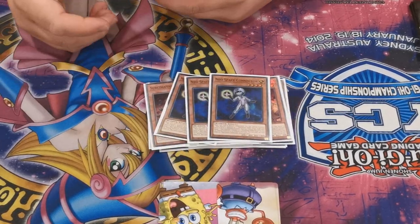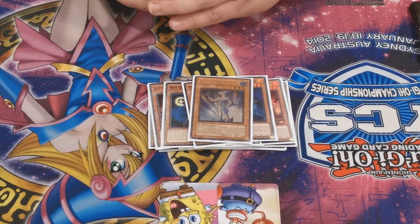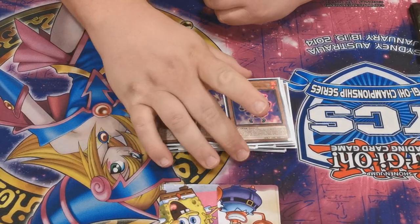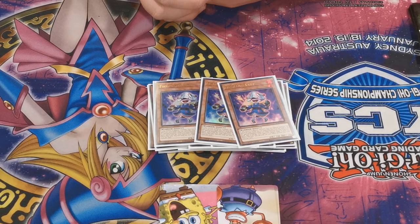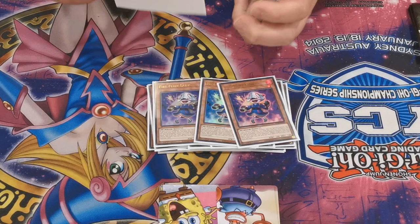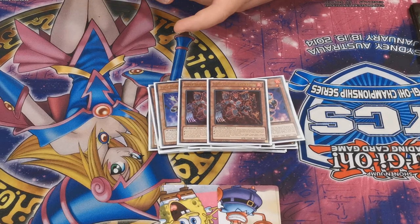Connector - everybody knows what it does. Summons out Dolphin - Dolphin's the best card. You see your opponent's hand early on, you see they've got a Nib and you cry a little bit, then you play around it. Otherwise you get rid of the hand trap and do full combo. Five Flint Lady - you control a warrior, special summon it as an extender. Also, if this is on the field you can tribute it to special summon a different warrior from your hand. It's good if you open the Gemba and need a tuner.